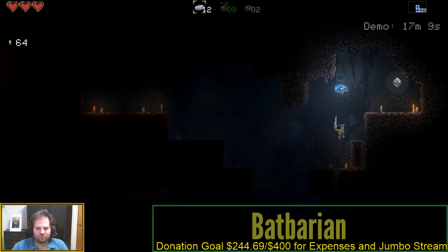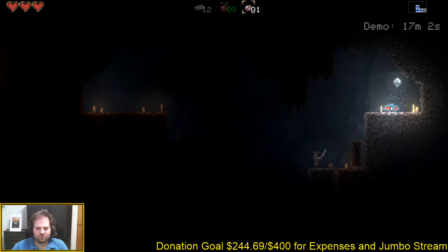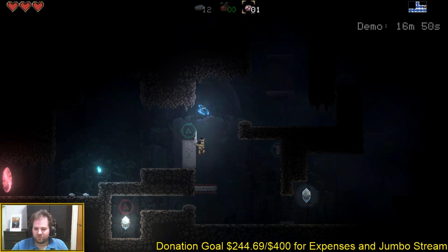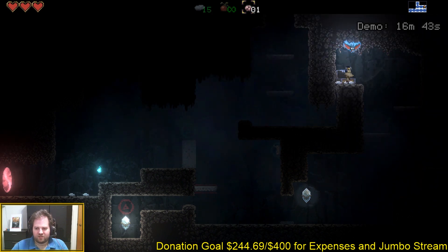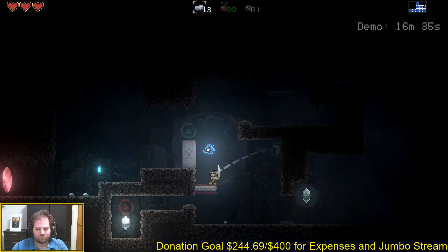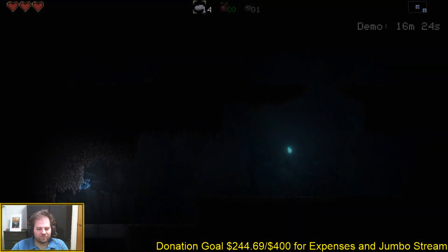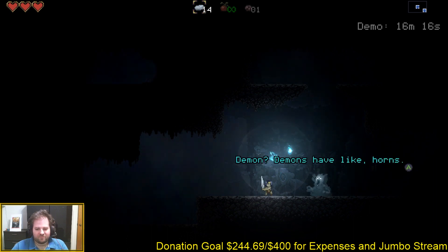Moving on, we turn to Bat-Barian: Testament of the Primordials. This is a pretty interesting title. While it may look like your standard 2D Metroidvania game, this one has a greater emphasis on puzzle solving, as opposed to the movement or platforming tech we normally see from the genre. We play as a Barbarian who hates magic, who unfortunately doesn't realize that his pet — the floating bat — is one of the most powerful magical creatures in the world. He is trapped inside a dungeon after some fourth-wall-breaking discussions and jokes, and it's up to him to explore, get out, and see if he decides to keep up his magical hatred.